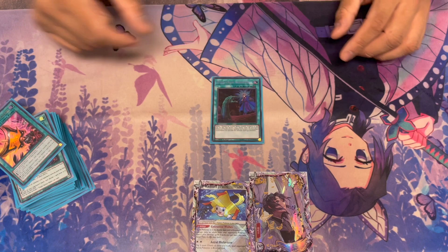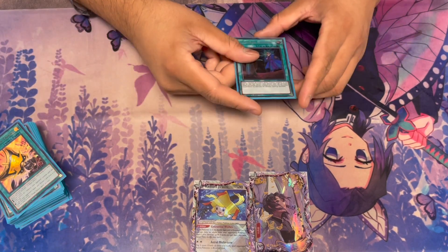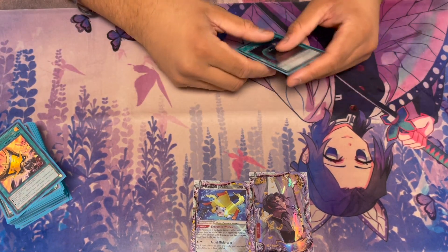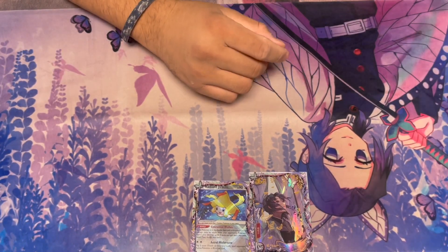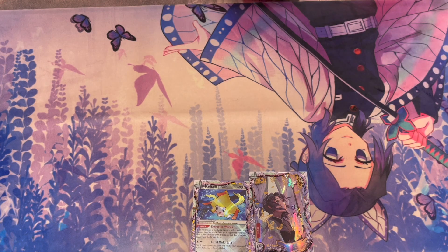And then, of course, the last card — Call by the Grave, because we don't like Hand Traps and we don't like Kelbeck and we don't like a lot of cards that are in the meta right now. So that's the deck — 40 spells. We'll go on to the extra deck.